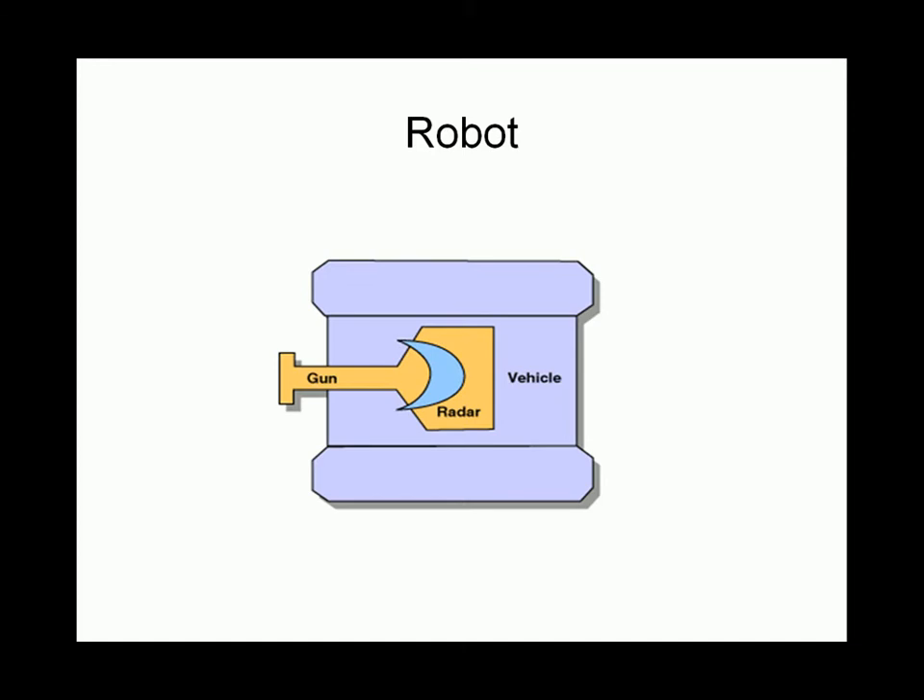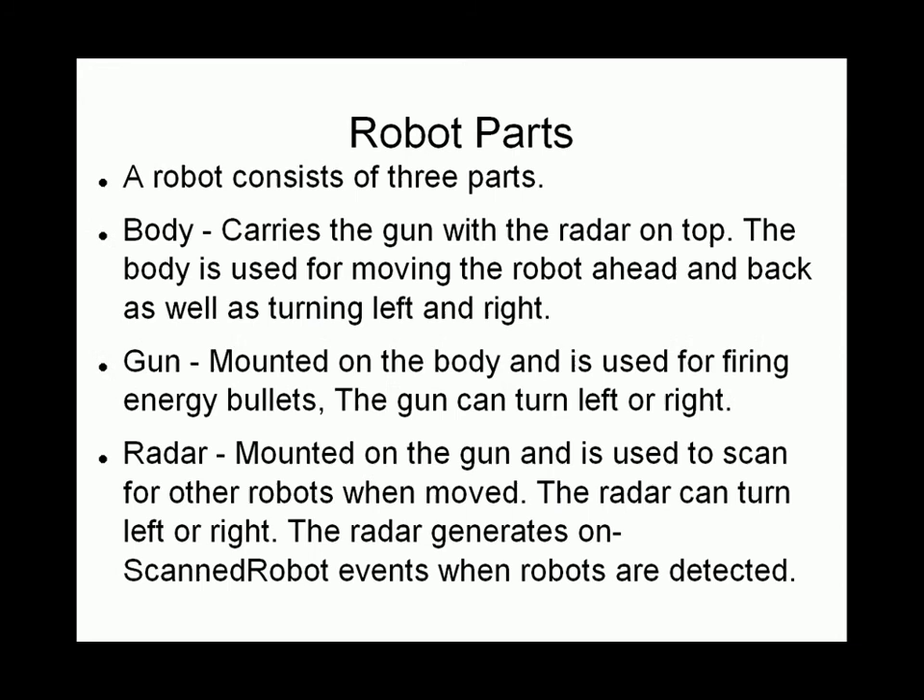Your robot consists of three things: a vehicle, a gun, and a radar. Each can be turned independently of each other. The body or vehicle carries the gun with the radar on top. The body is used for moving the robot ahead and back as well as turning left and right.